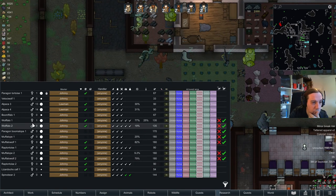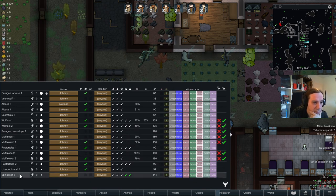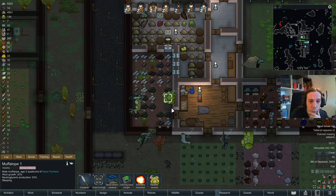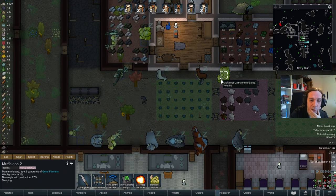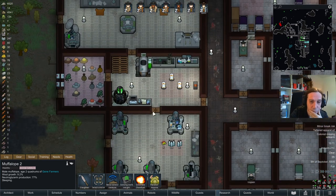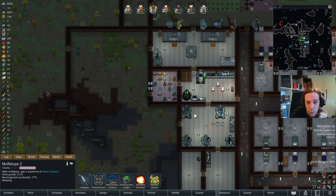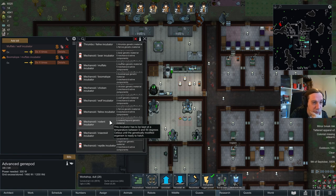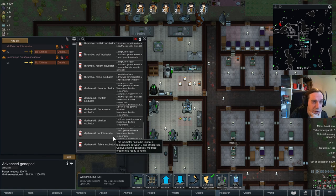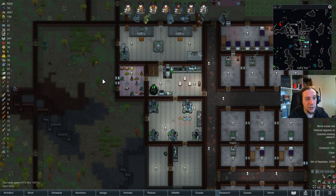Alpacas, wolf, wolfalos, paragon boomalope, muffalo, muffalo wolves. I forgot which one produced the cryofuel - I think it was the boomfalo which created the cryofuel. I already got the mind control device - very nice. And we were looking for mechanoid genes as my newest fetish, alongside thrombo genes of course. So we're now ready to do the good stuff.